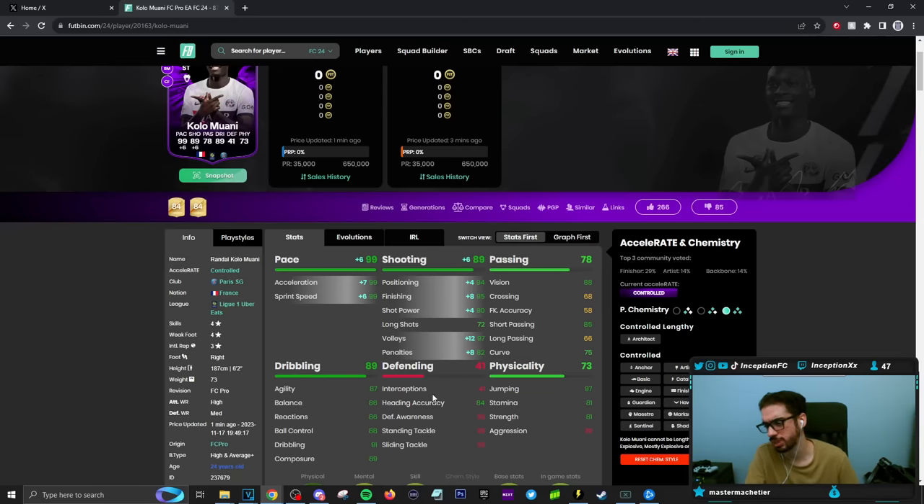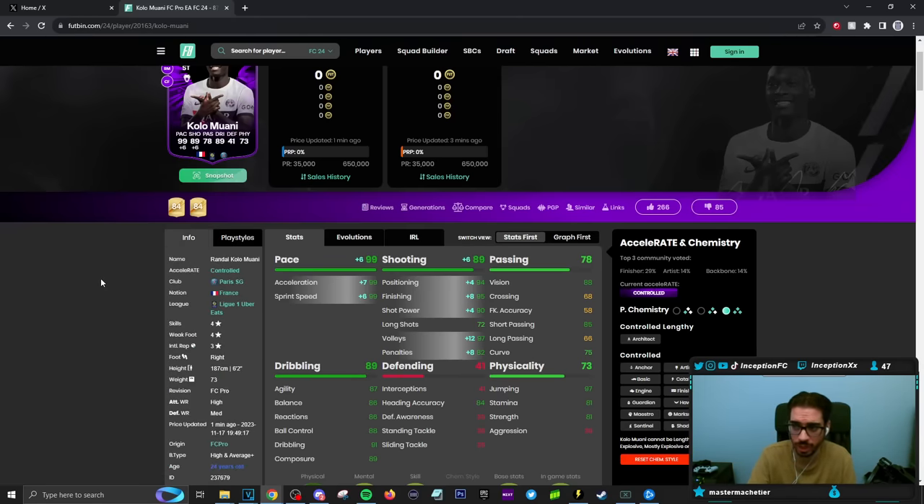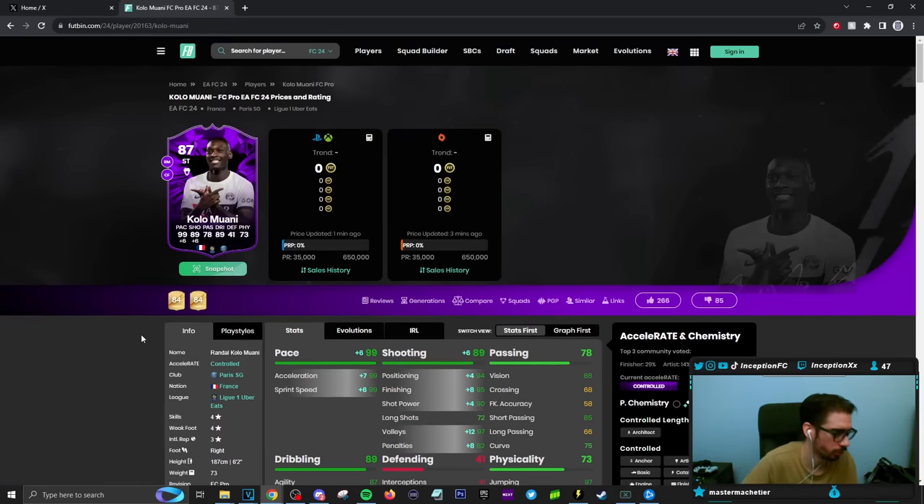He's got Finesse Shot, Technical, Flare, Quick Step, Acrobatic, and Aerial play styles — a lot of very good play styles to work with. Passing on the card is not necessarily in the best area. Dribbling I expect to feel physical oriented, just getting into the right positions at the right time to score opportunities. Defensive stats he has none. He does have some jumping capabilities — a 97 for jumping — with the Aerial play style too, which could be very helpful for scoring headers in the air, and he has an 84 for heading accuracy. Physical stats are also in a decent area. We'll be using him up top in the main attacking positions. Hopefully he's a beast.